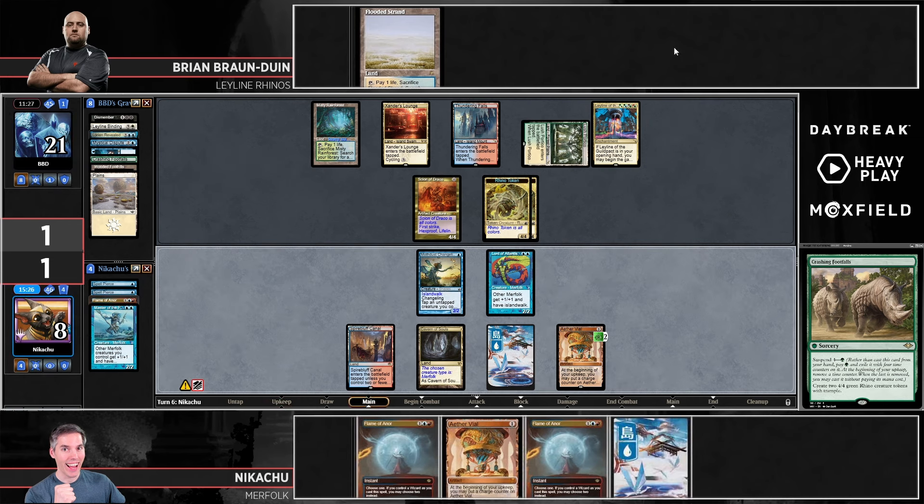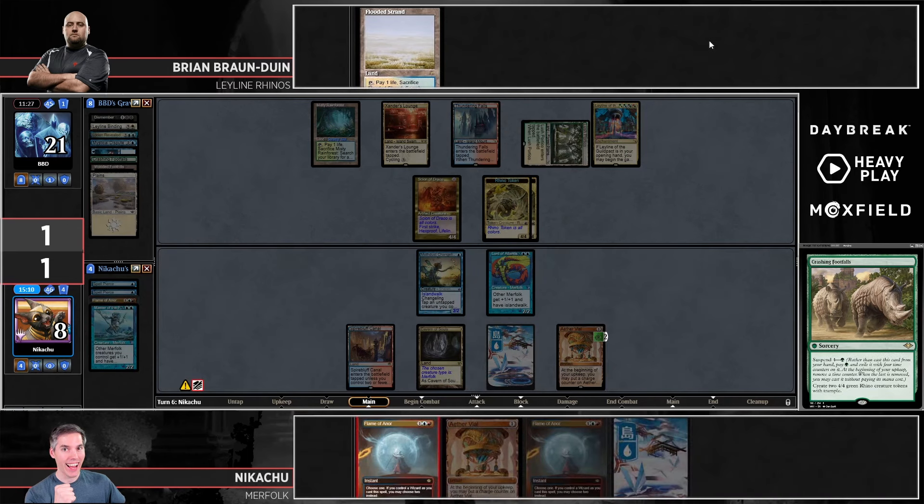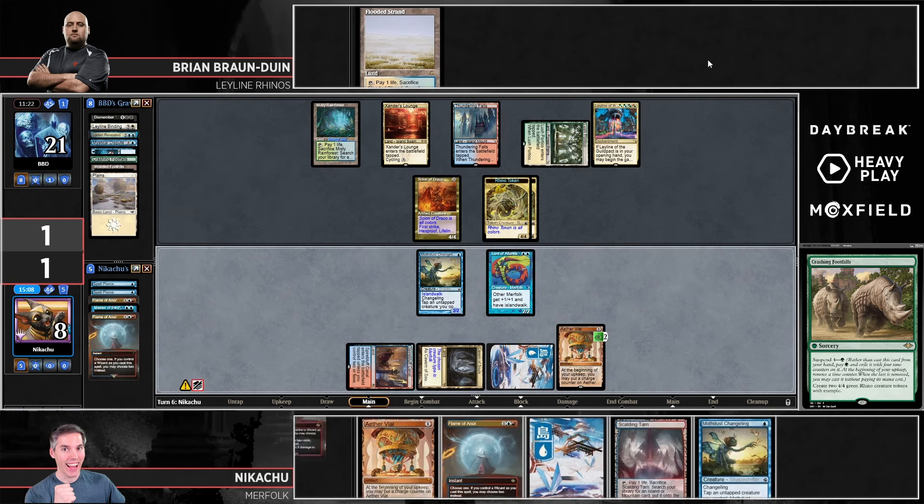Leaves the Vial on two, draws an Island. I guess you can Flame of Anor and see what you hit, but I'm not seeing a way out of this one. Yeah, he needs that Hibernation. The sneaky Hibernation — I hope it happens because it would just be so funny to get someone with the Leyline that way. There's the Flame — going to draw a couple of cards and see what the deck has in store.